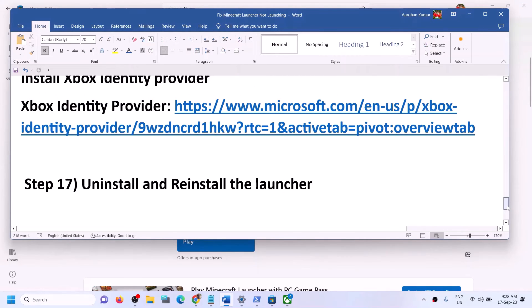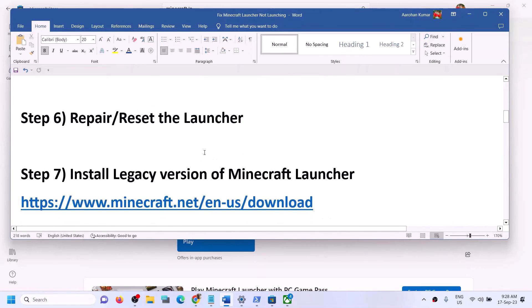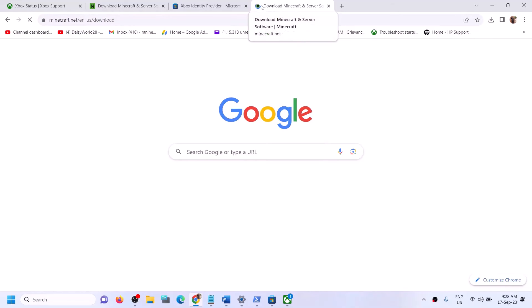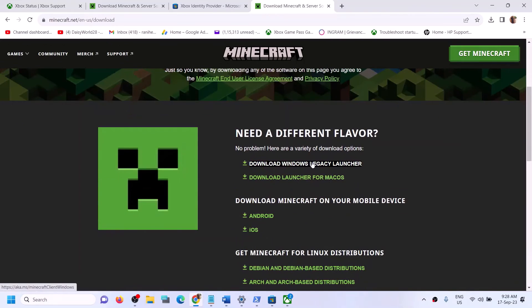If you're still facing the problem, you can also install the legacy version. First try the Windows 10 or Windows 11 version from the Microsoft Store; if that does not work, try the Windows Legacy Launcher from the website.